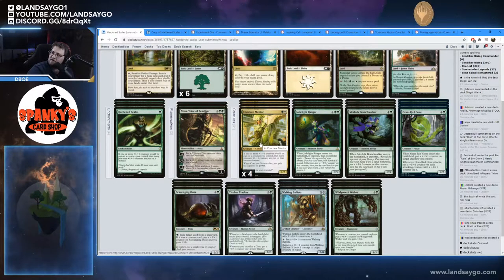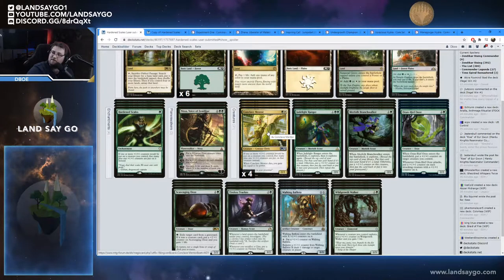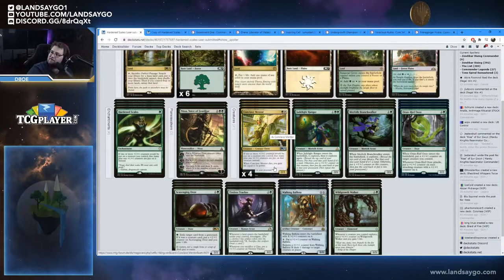We're also running four copies of Conclave Mentor. Conclave Mentor basically does what Hardened Scales does — whenever one or more +1/+1 counters would be placed on a creature you control, you put one extra +1/+1 counter on that creature instead. When Conclave Mentor dies, you gain life equal to its power. It's a 2/2, so if it dies right away you gain two life, which could be relevant, but if it gets bigger you'll gain more life.